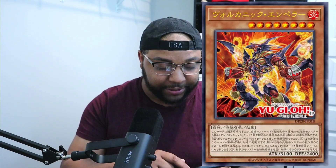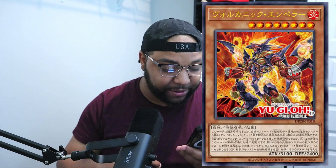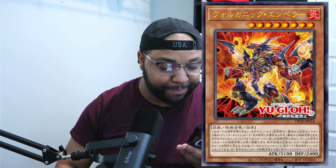The first card we got here — I'm going to put it up on the screen — is called Volcanic Emperor. Essentially, you can remove one Blaze Cannon from your graveyard to special summon this card from your hand or graveyard. You can only use this effect of Volcanic Emperor once per turn.